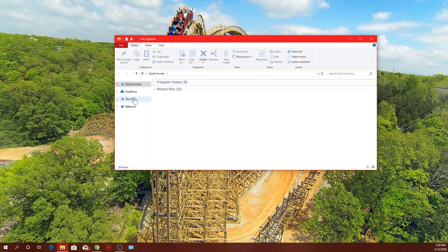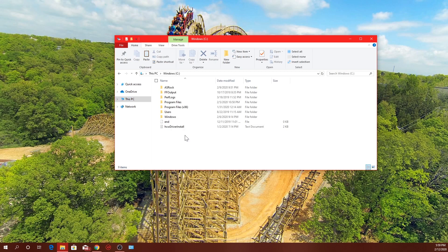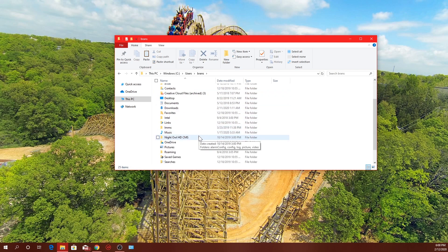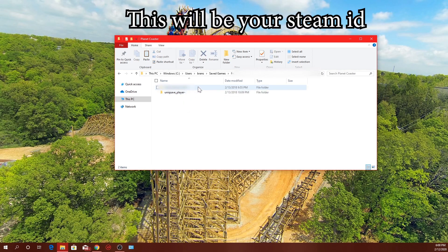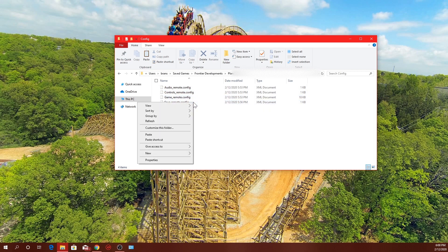Open up your File Explorer, go to your PC, go to your hard drive, go to Users, then your username. From there navigate to the Saved Games folder, then Frontier Developments, then Planet Coaster. Click on your Steam ID, then Config, and go down to the save_remote_config file.